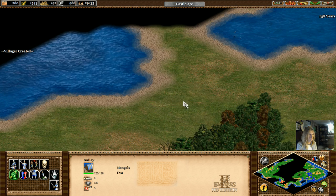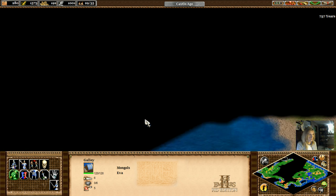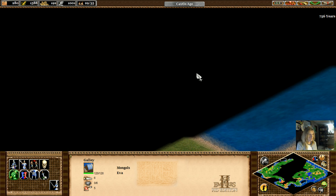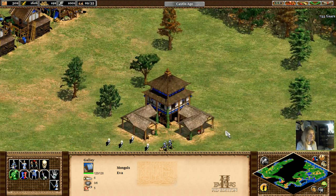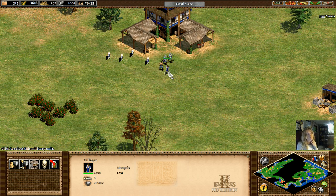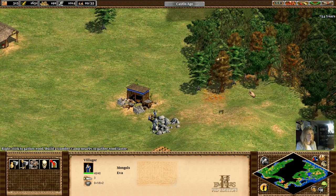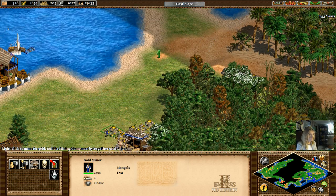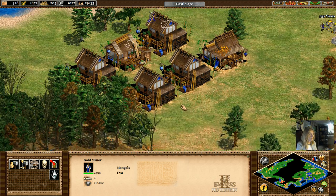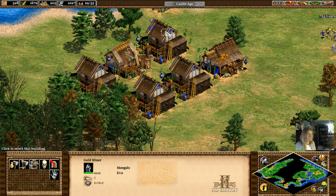I'm going to haul you all the way down to over here and see if you can get there from here. Villager — I'll get two of you. I can't remember what I wanted you to do, but gold is always good. Go dig gold. We got critters back there, that's okay.